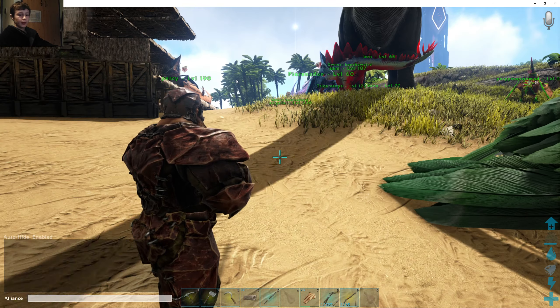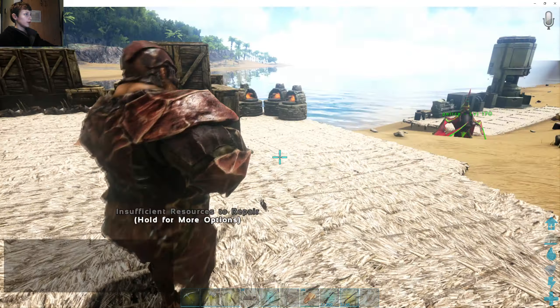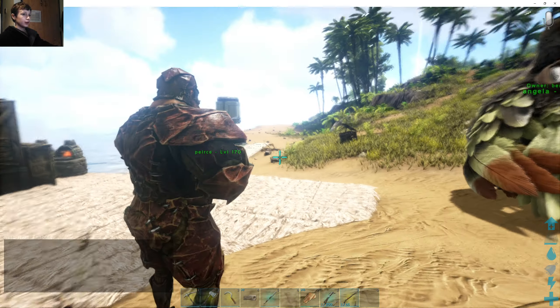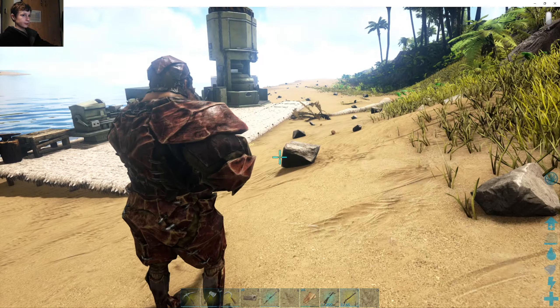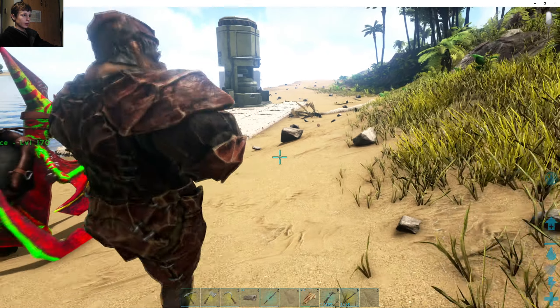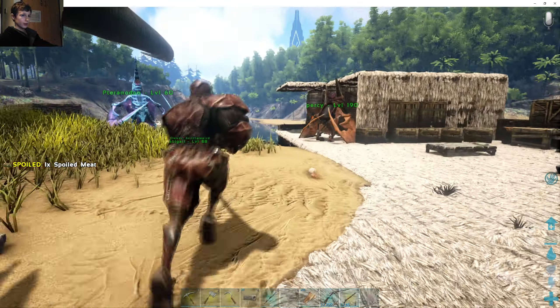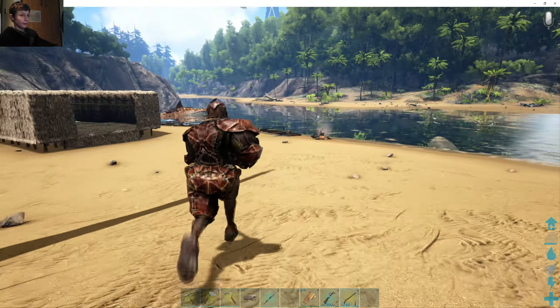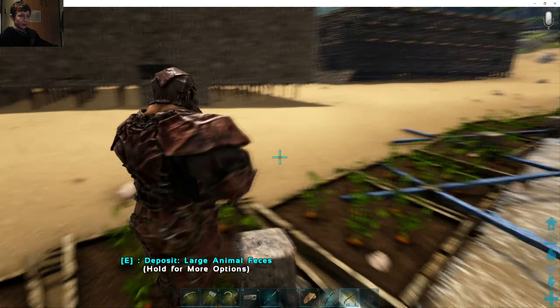Hello, this is Ben O'Bleek and this is episode 21 of Survival Evolved. I went online this morning and I made a rock carrot farm, so it might be a bit ugly but it works — that's what's good about it.